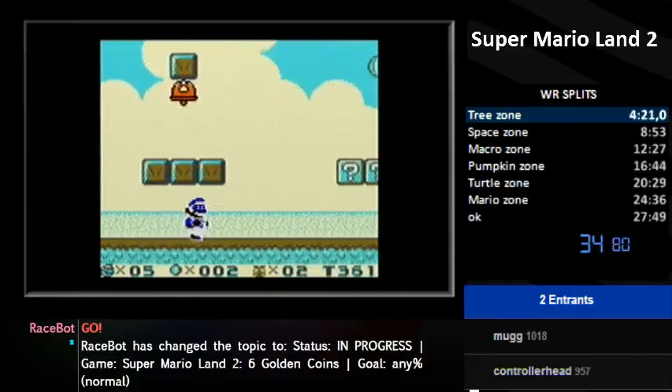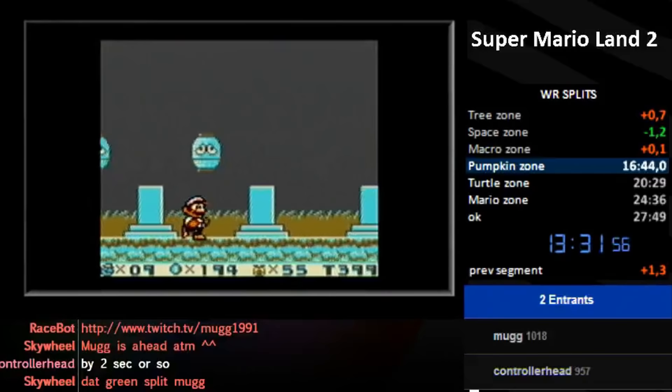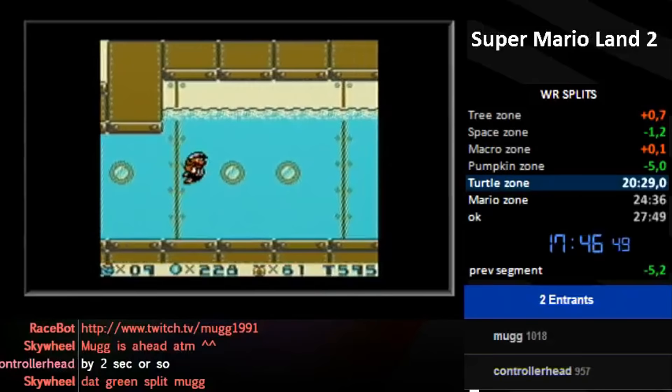Just a couple weeks later on January 26th, MUG achieved a new record with a 27:44 time, saving time through minor optimizations such as quicker boss kills. MUG's run was far from perfect though — in the second level of Pumpkin Zone, he had a lot of trouble landing specific jumps. MUG was comparing against previous record splits, and you can see how often the time went back and forth. Nonetheless, he played well enough to secure the new record by 5 seconds.